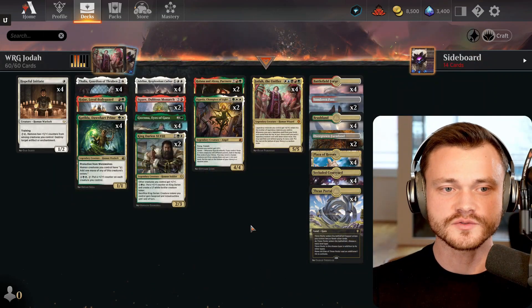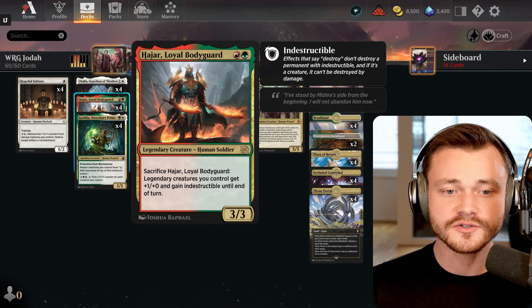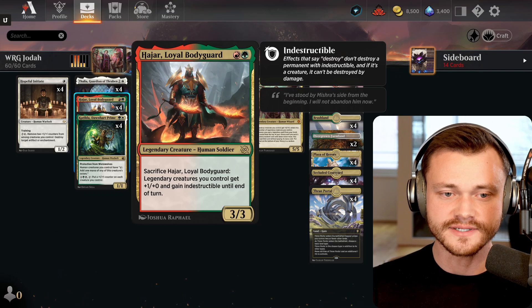We've got 2 new cards from Brothers War in here. Number 1: Hajar, Loyal Bodyguard, a 2-mana 3/3 legendary creature. You can sac it and give all legendary creatures you control +1/+0 and indestructible until end of turn.